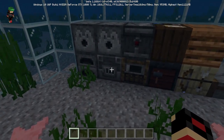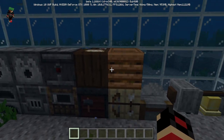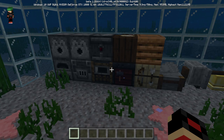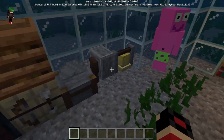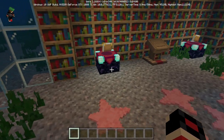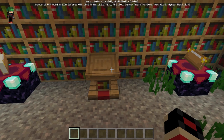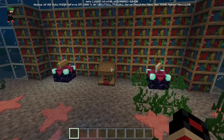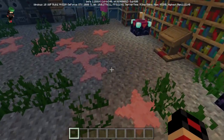We have all of this stuff over here which is pretty cool. We've got these dispensers, the observer, the map maker — whatever you like to call it. We also got a stone cutter, a bell, and other things. That is a cool secret base not gonna lie. We also got this which lets you read books and create books, which is pretty cool.